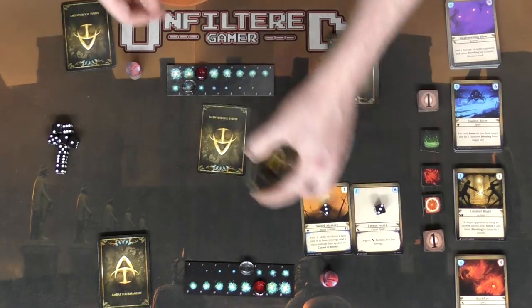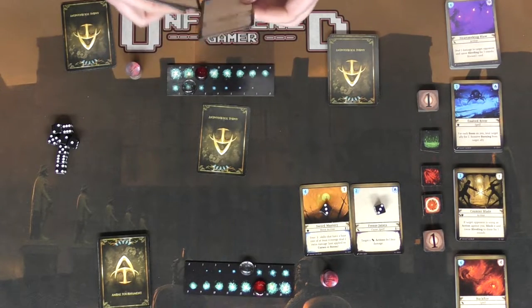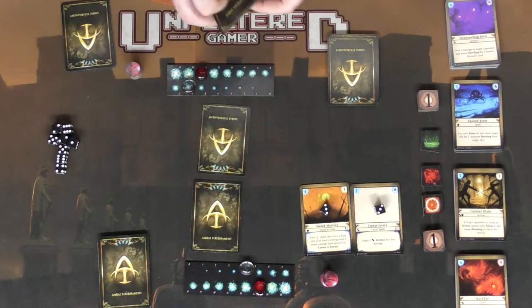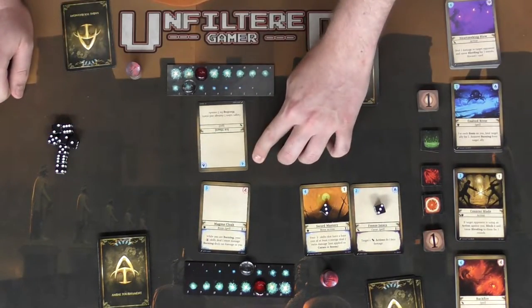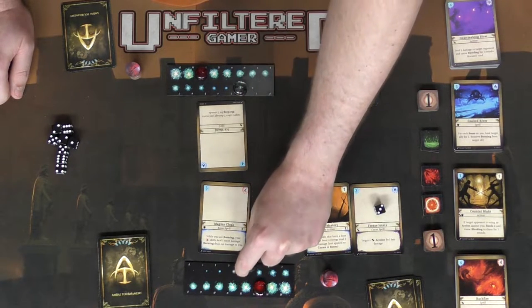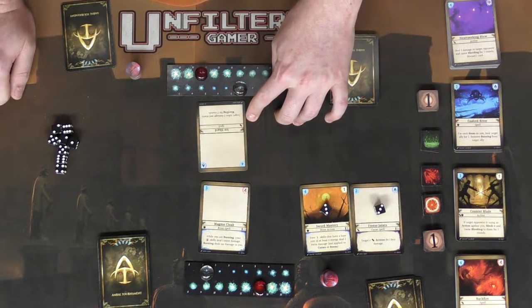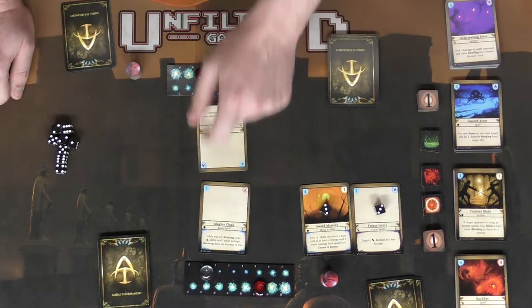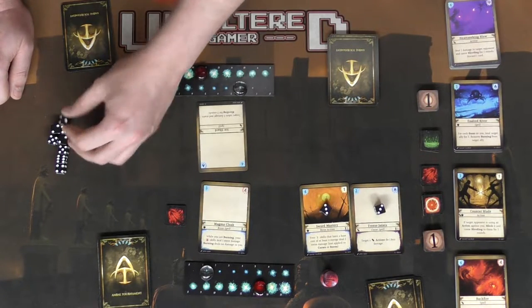In this case, I'll go ahead and play this card for this player, and this player over here is going to play this one. After that, once again, you're going to flip these cards over and resolve them. This one's going to cost 4, putting me at 2, and this one's going to cost 3, putting him at 1. This one here says target takes 2 damage and starts bleeding for 2 rounds, so we're targeting this player here — we're going to take the bleeding symbol and put a 2 on it.